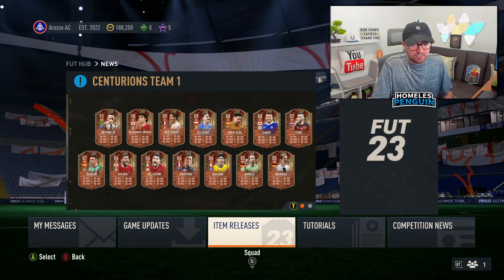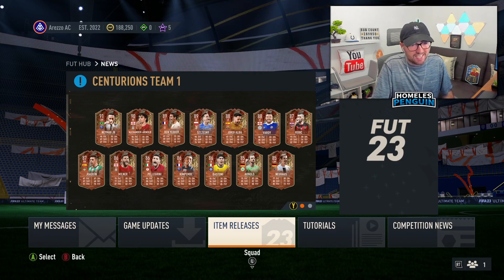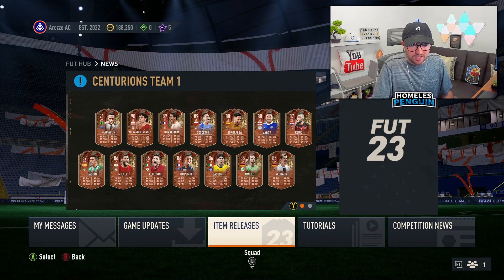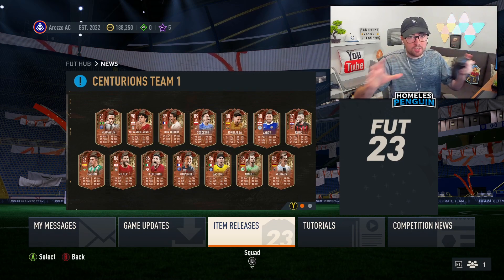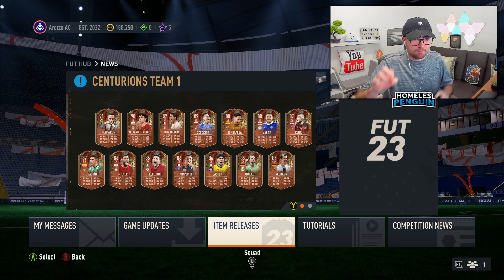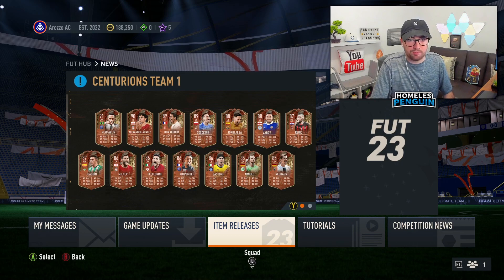This is what we've got for Centurions Team 1. Kimpembe is going to be insane. In there as well we do have Ben Yedder and Neymar. Other than that, a lot of distinctly average cards, but that could be good for sniping. Maybe we'll actually try out some sniping filters for this new promo.